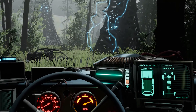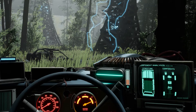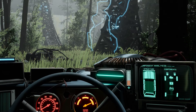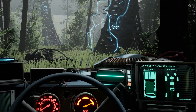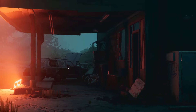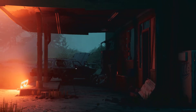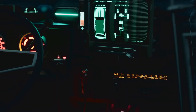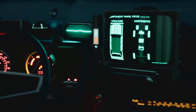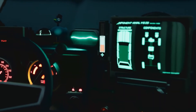Here we can see a component analysis of our car with engine, battery, and fuel icons, along with two headlights, four tires, and some body pieces. It seems like there could be a pretty comprehensive repair system and a lot of parts to worry about, as if the monsters weren't bad enough. One of my favorite parts of this trailer is honestly the glow of the gauge cluster. There's just a lot of pretty colors to look at here.